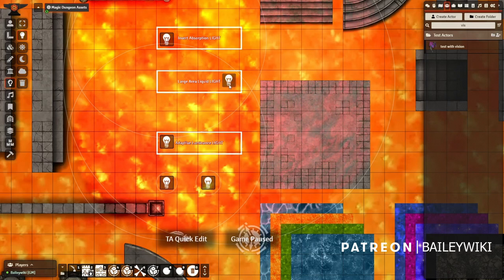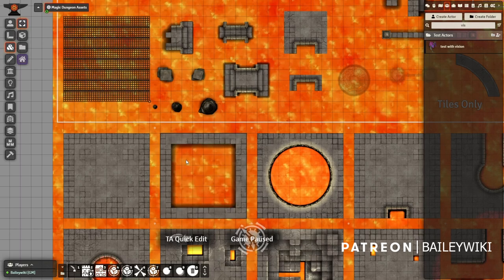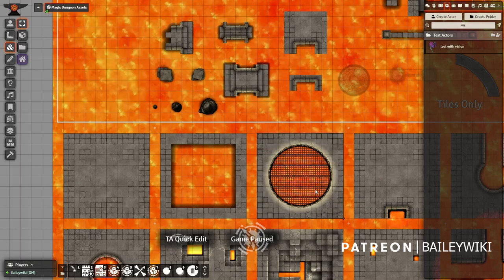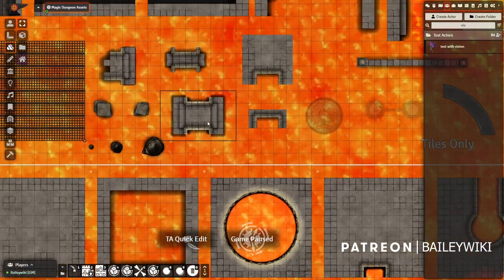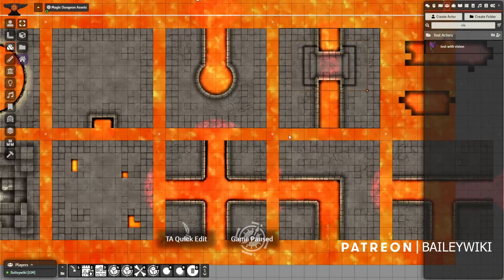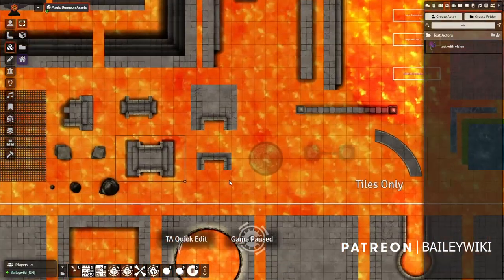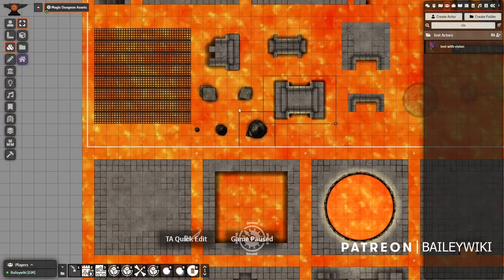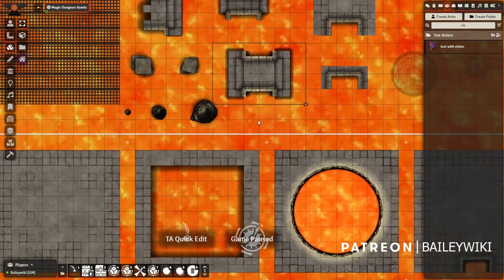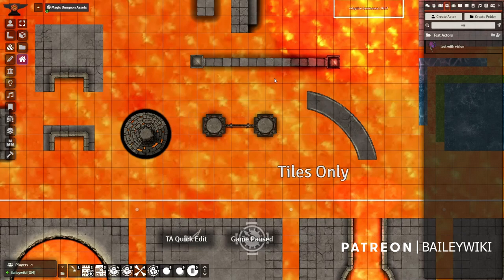This is the liquid area where you can animate lava and similar effects. You've got inverse absorption and adaptive luminance versions of the light as well. Some other tiles are for special circumstances — for example, if you want to walk over a lava area, you can use this asset and it becomes walkable for tokens. There are also various drop-in bridges, though you'll need to adjust your walls, which we'll cover. I have stalactites and stalagmites, and other simple components that can go in the middle of lava flows without needing walls built around them.